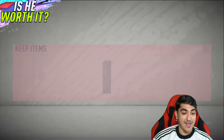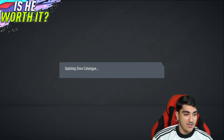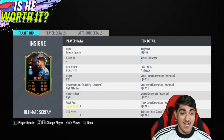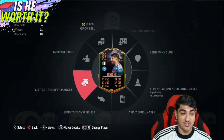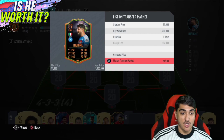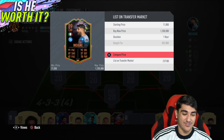Let's go and look at the team that I have put together around Insigne. As you can see, I bought Insigne for 850k. I don't know exactly how much he's selling for right now — we're going to go and play a few games with him after I record this section. He's selling for just about around the same price I got him for.